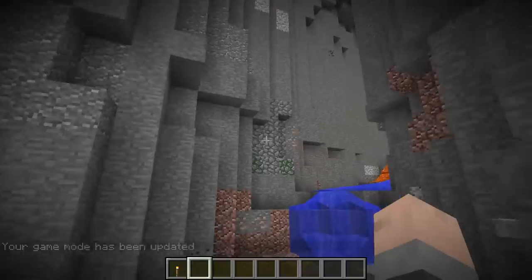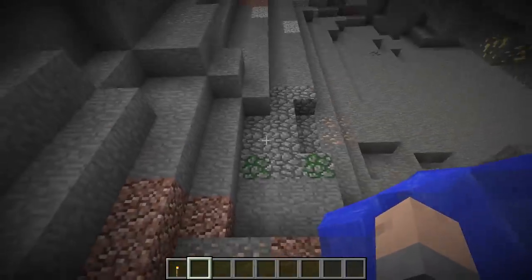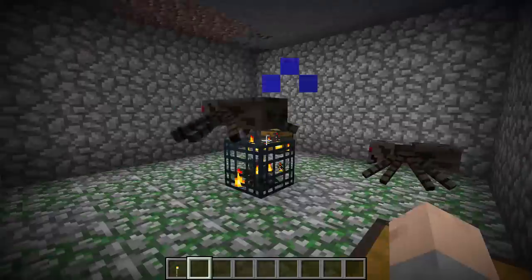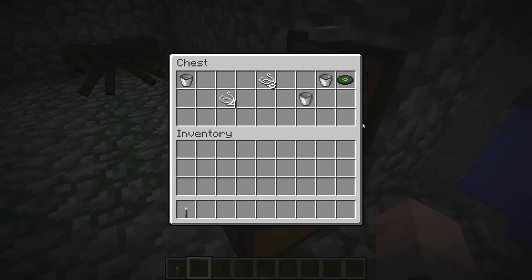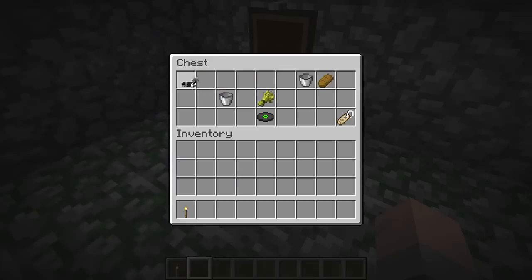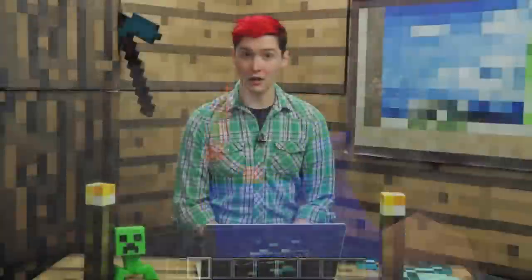You know you've found a dungeon when caving and you come across cobblestone instead of smooth stone. The floor is also covered with mossy cobblestone, and before the Taiga update this was one of the only ways you could get mossy cobblestone in the game, which made it a very rare block indeed. Each dungeon has a spawner in the middle of it to, of course, protect the chests!